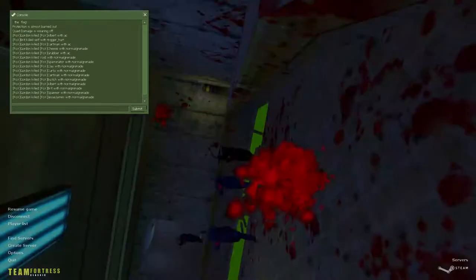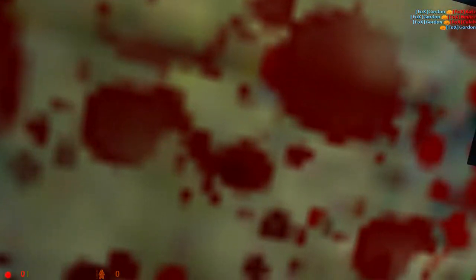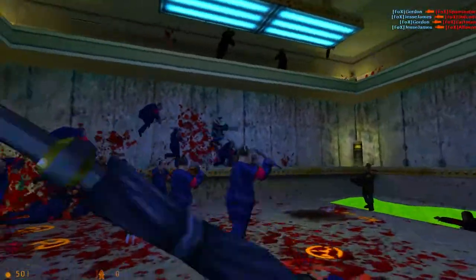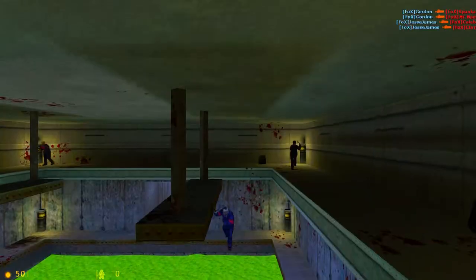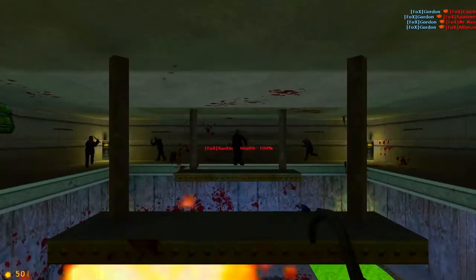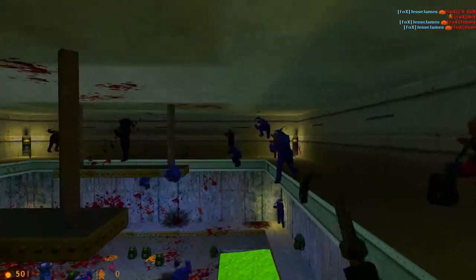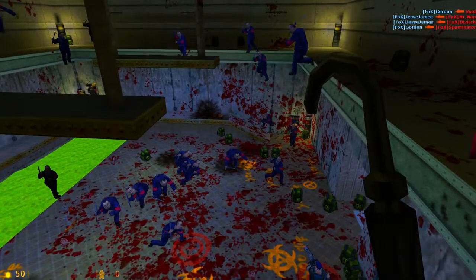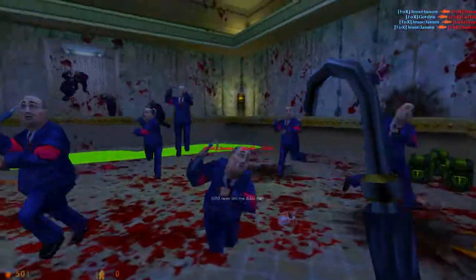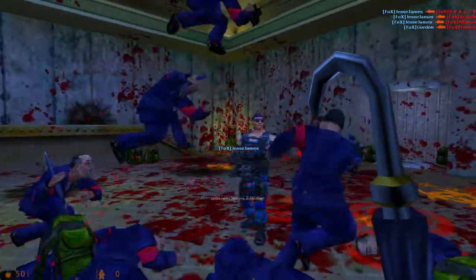We need to balance the team — gotta be fair, gotta balance that team. There should be two heavy weapons guys. Oh yes, there we go — now it's the rich experience. So much strategy when you're playing as a civilian: you can either just run up and attack and get shot, or you can stand back and wait for the guy to run out of ammo and then attack. I think that's what the text crawl said. Such immersive gameplay I have never seen before in my life. Truly, Civilian Sawmill is a marvel — a magnum opus of storytelling in a multiplayer class-based online first-person shooter. I cannot recommend this enough. Civilian Sawmill, more like Euclidean mega winner.